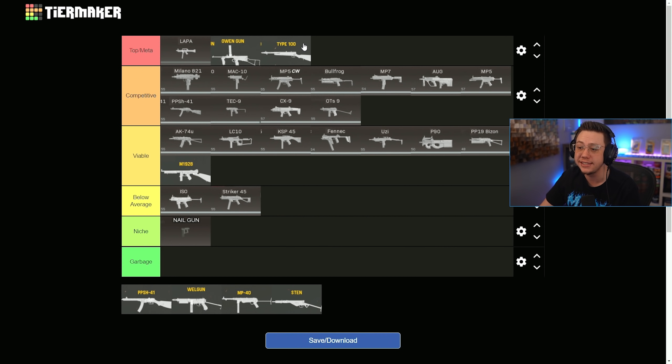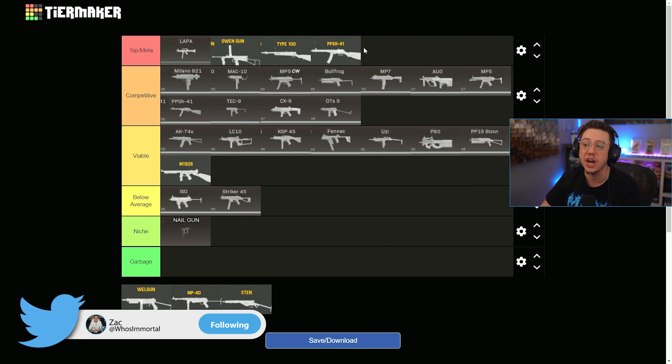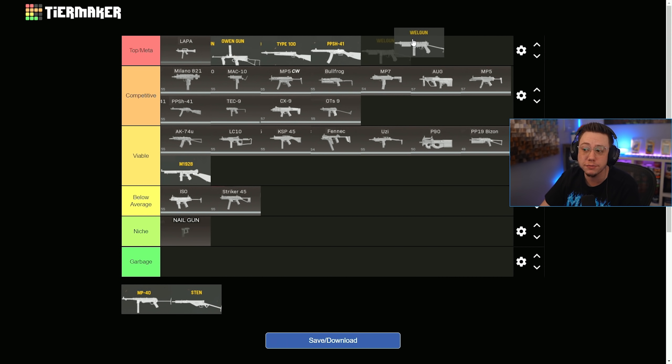The Type 100's TTK is utterly insane. The Vanguard PPSH I love right now — whether it's a hip-fire build, which is the best in the game for that, or an ADS build, it has a very good TTK. Not the best in the game but competitive enough that it stands above some other options, with good mobility and control.